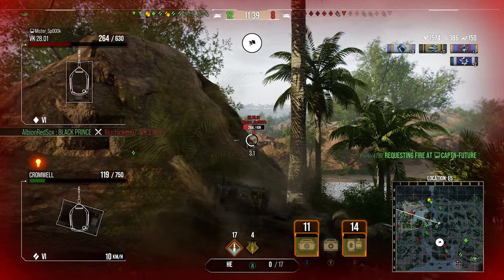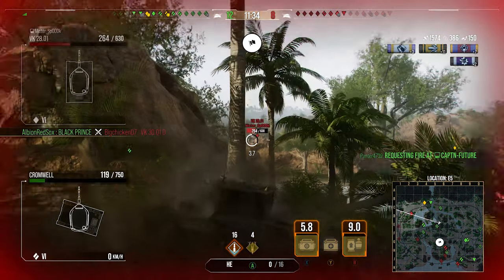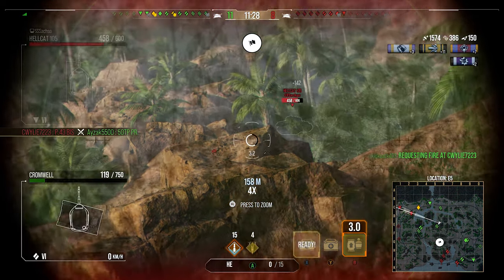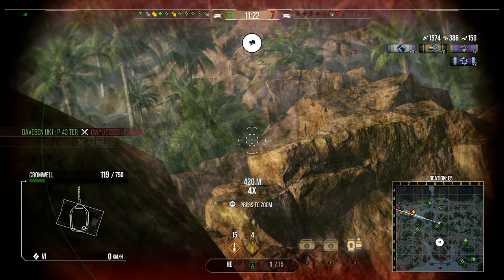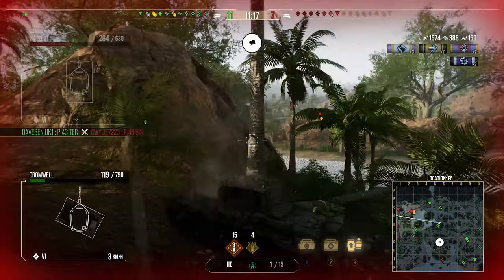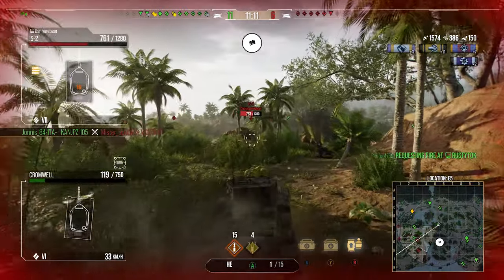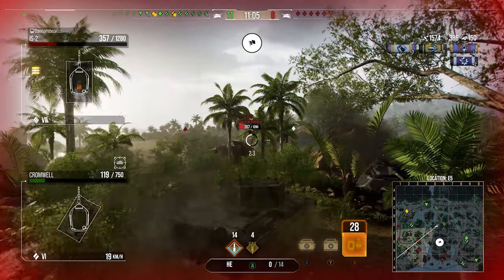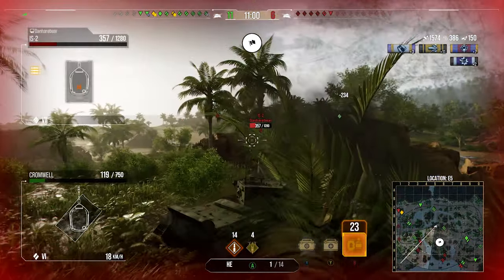Shooting at range with this tank is an absolute pain, but that shell goes in for 297 into the VK 3001D because he's sitting still — beautiful scenes. The VK 2801 gives his back end and we pull the trigger but he dodges it. Honestly watching this thing fire is hilarious. We only have 19 shells left and we can fire them very quickly but also miss very quickly. We're up to 1500 damage with 386 assistance — a pretty good game for a tier 8 match in the Cromwell derp.